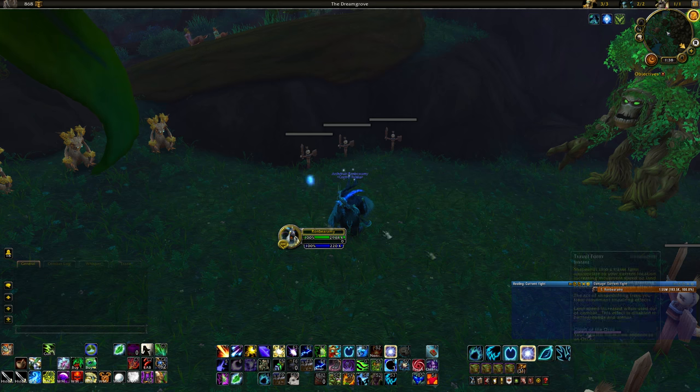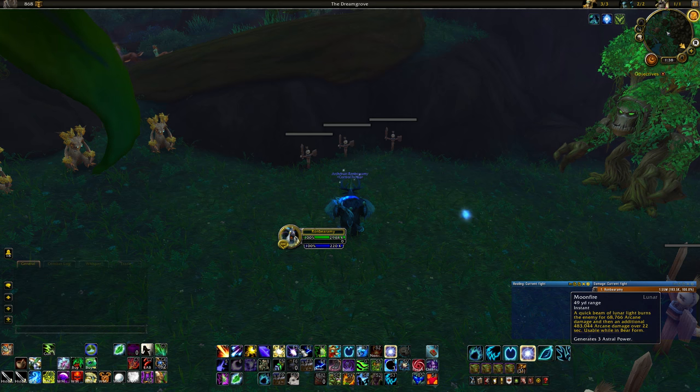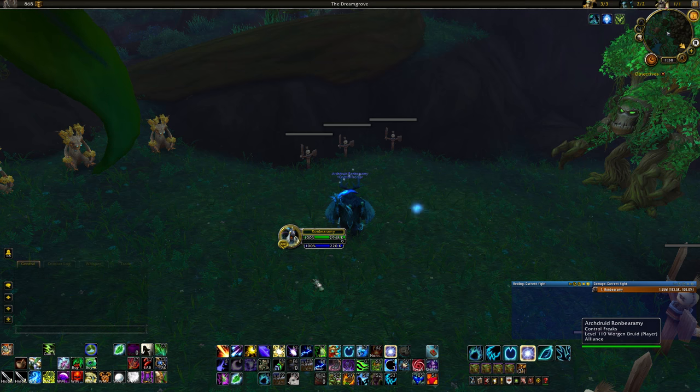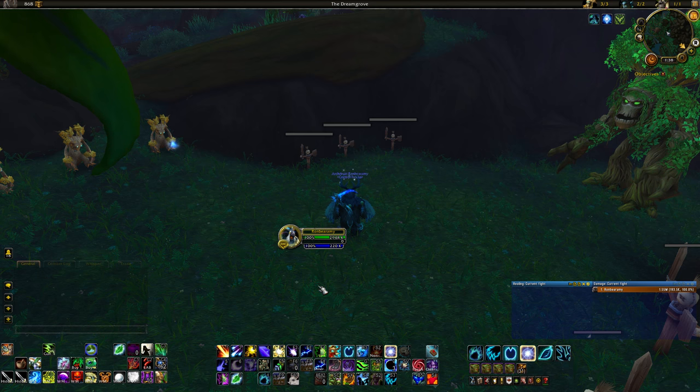I'll start by talking about the astral power system, and it's pretty simple. You have some spells that you cast that give you astral power, and others that spend it. It caps out at 100, so at 100 you can't generate any more astral power until you use some up.